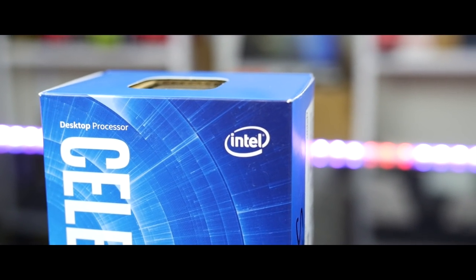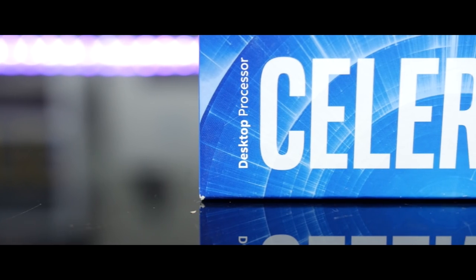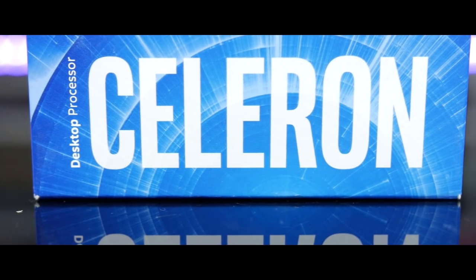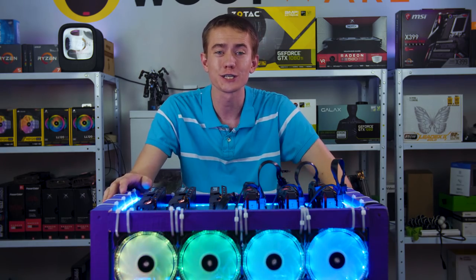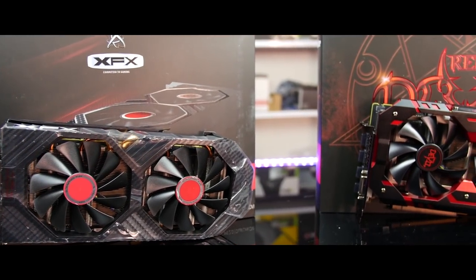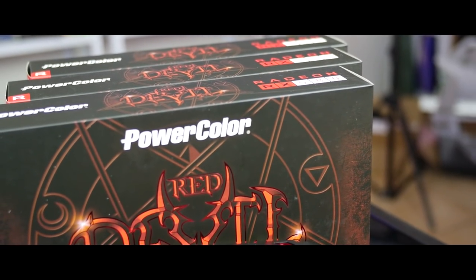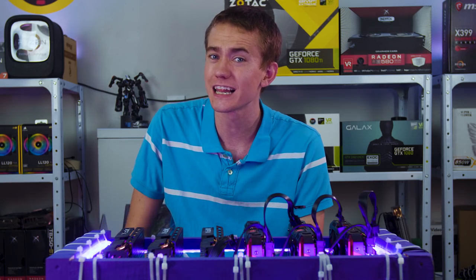A Celeron, four gigs of RAM, a low-capacity SSD, and a cheap wooden frame — and you've got a mighty beautiful foundation for your magical internet money printing machine. Those are the parts we're going to be using for the base of our construction for the ultimate profitable mining rig build with RGB. Quick plug for using our Amazon affiliate code if you're picking any of those items up — it'll be in the video description.